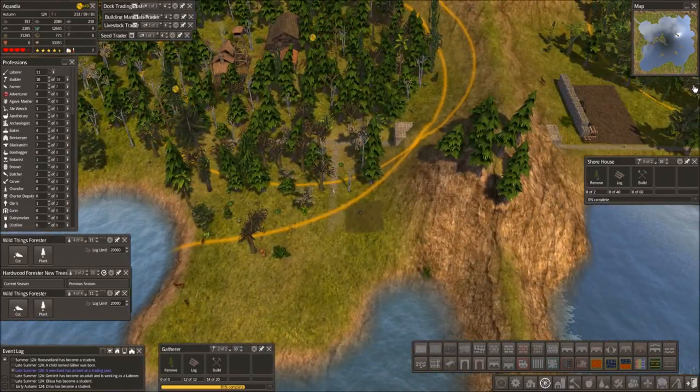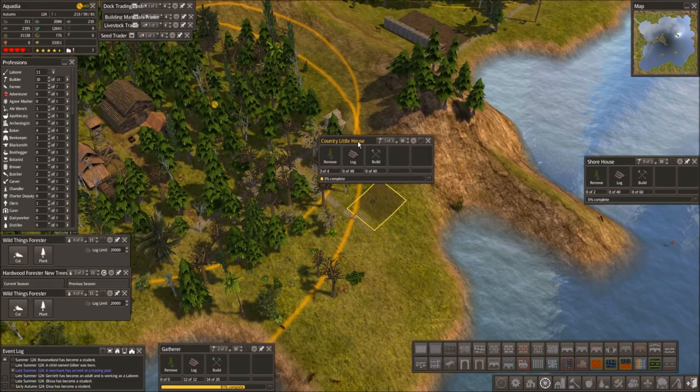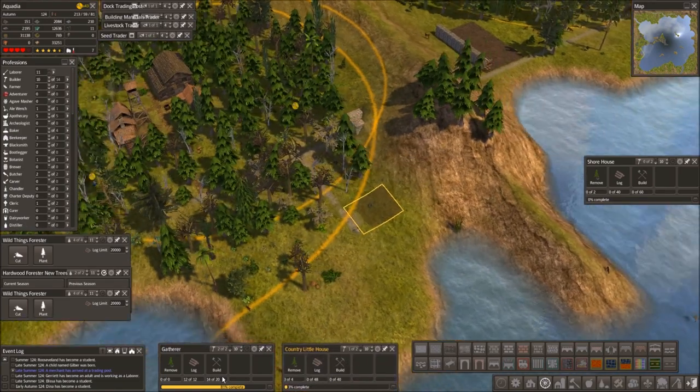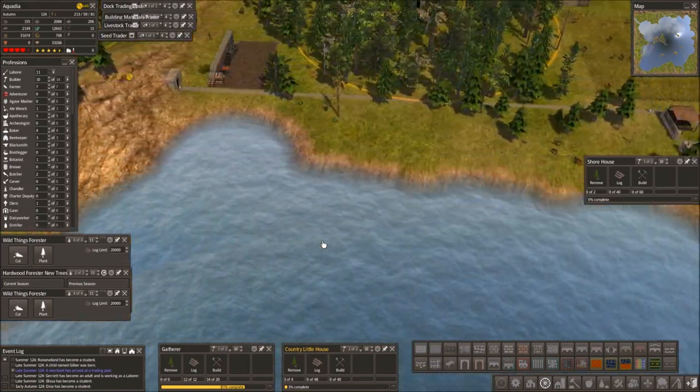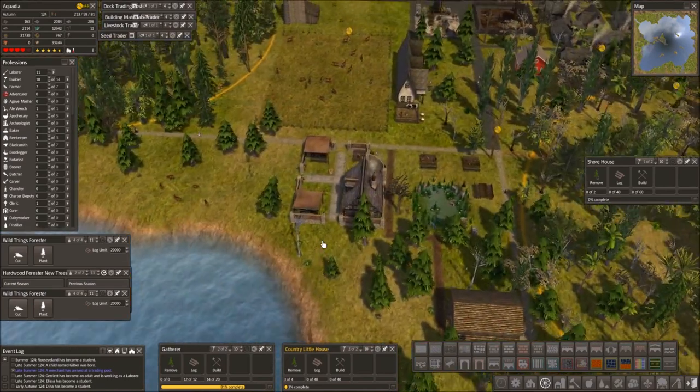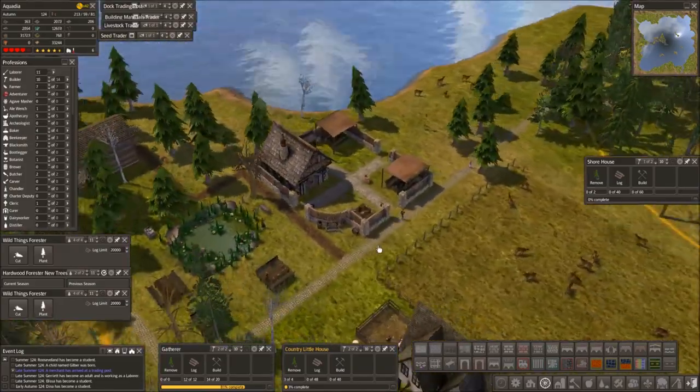Cool. We also have the full house we're gonna build. We have a gateway coming in. We are getting there — we are slowly getting there. Oh, our Inn Garden — look at that, it looks really nice.